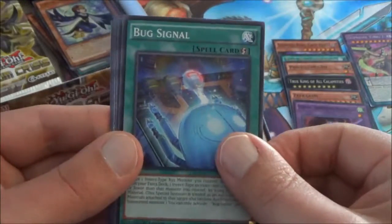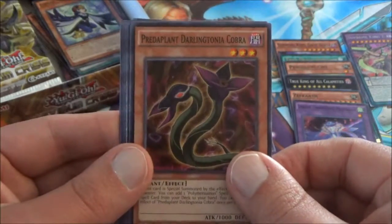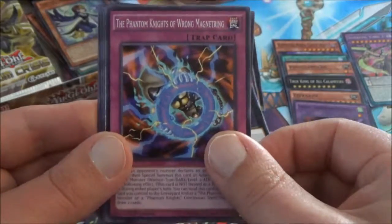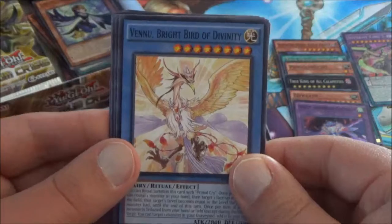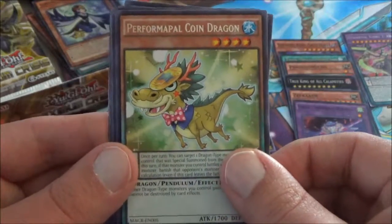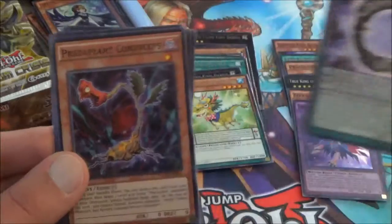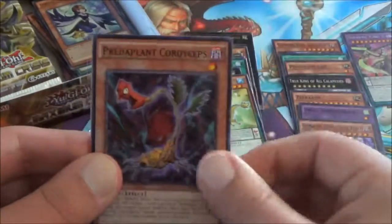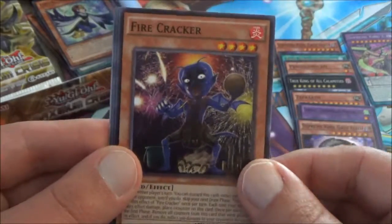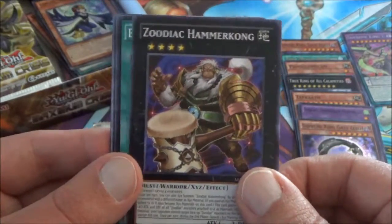We have a Bug Signal, followed by Predaplant Darlingtonia Cobra — one of the newer Predaplants in this set. Phantom Knights of Wrong Magnet Ring. There's the Venu, Bright Bird of Divinity — the ritual monster in this set. The rare this time is the Performapal Coin Dragon. And we have another Supreme King Gate Zero. So we got some pretty decent True Kings cards here so far. Cordy Cleps. Fire Cracker. Zoodiac Hammerkong, the common Zoodiac Xyz. And that's it.